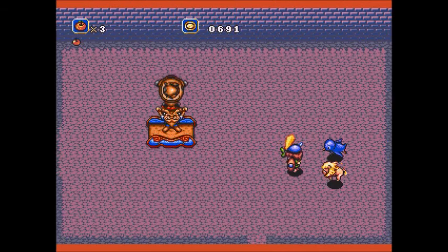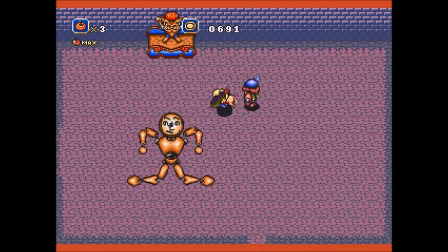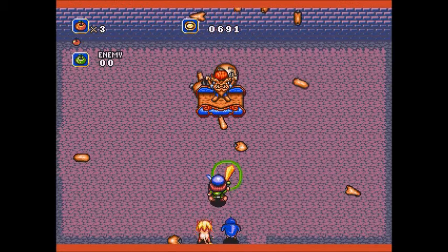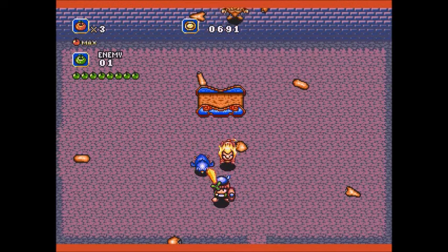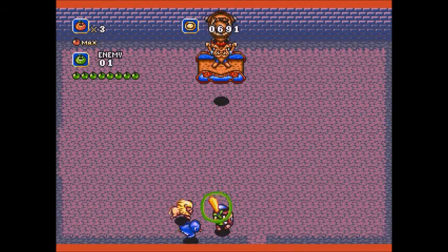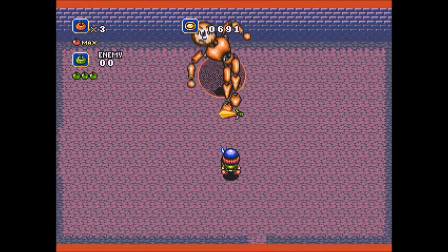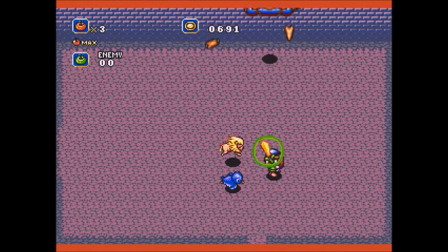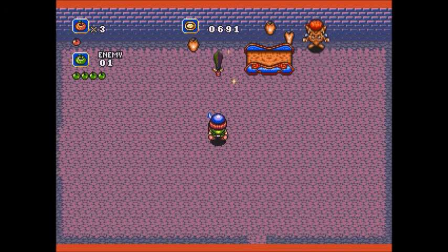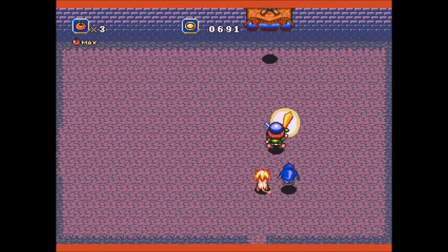Come on, hit him. I think he goes for the torso first. Yeah, there we go — we've got the pattern down. He always goes for the torso and the head first, so that gives me some angle I can hit him with.